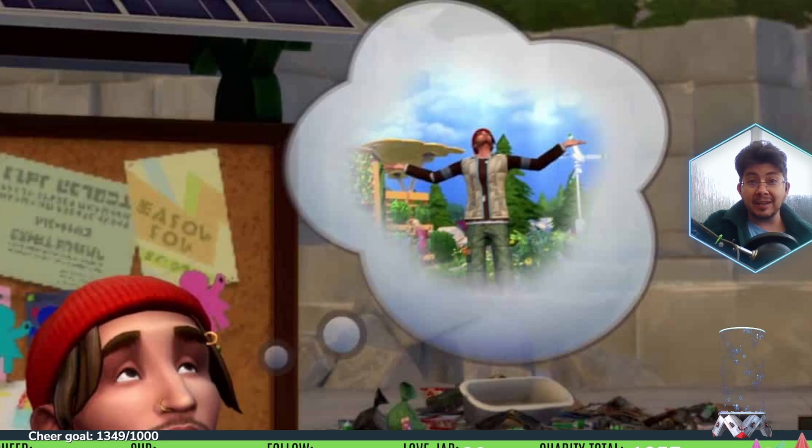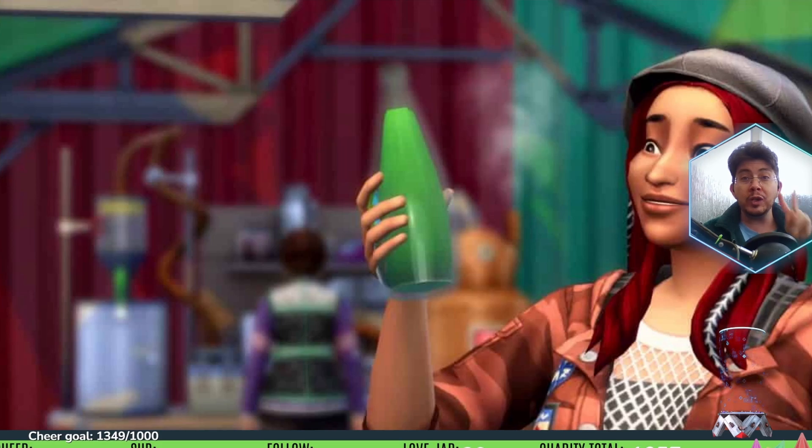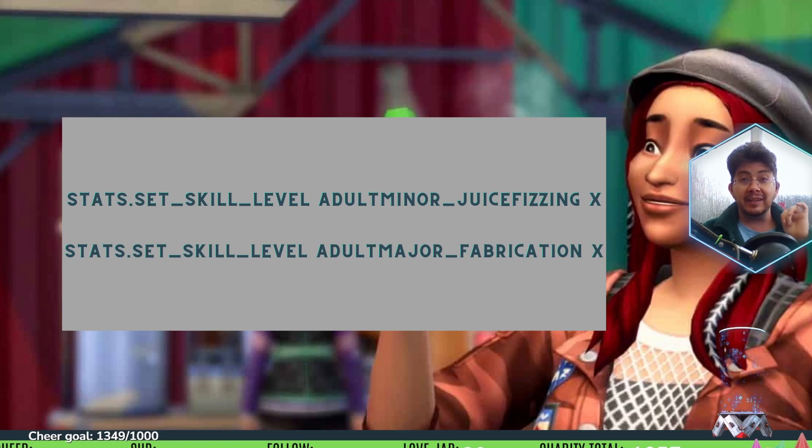Eco Lifestyle comes with two new skills: fabrication and juice fizzing. To set your juice fizzing skill level, use stats.set_skill_level adultminor_juice_fizzing X, replacing X with a number between one and five. To set your fabrication skill level, use stats.set_skill_level adultmajor_fabrication X, where X is a number between one and ten.